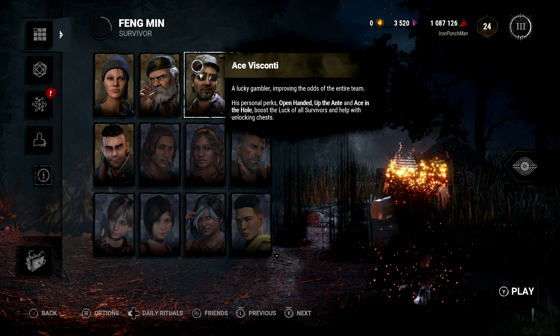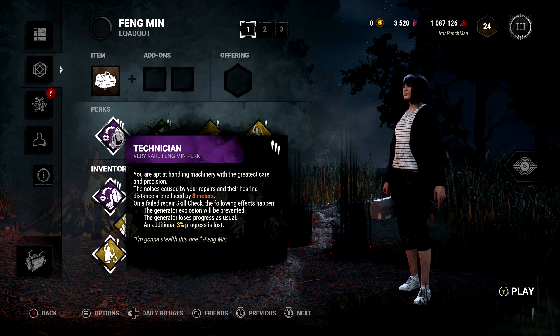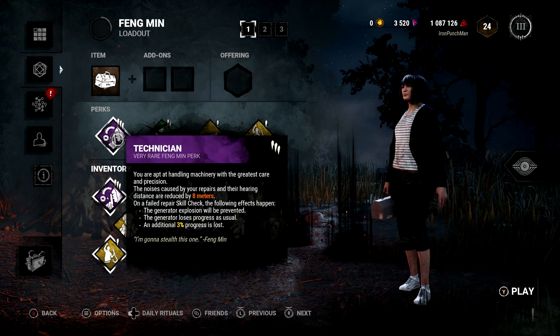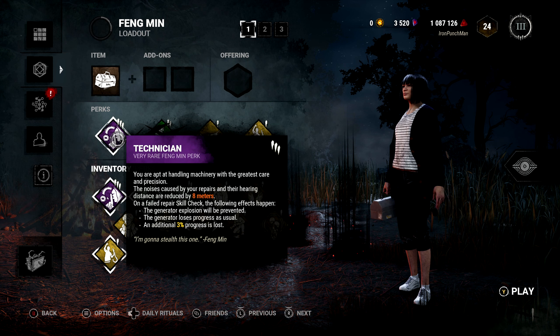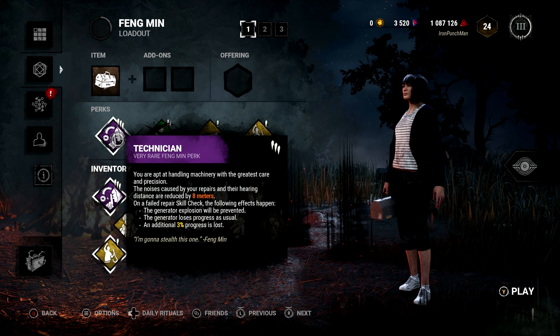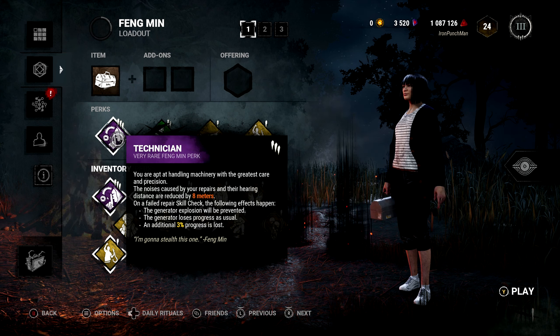What I like about Feng Min is her objective-based abilities or perks, such as the Technician perk. If I fail a repair skill check on the generators, the explosion will be prevented. When you fail a skill check and the generator makes an explosion noise, it's very loud, but this perk greatly reduces that.